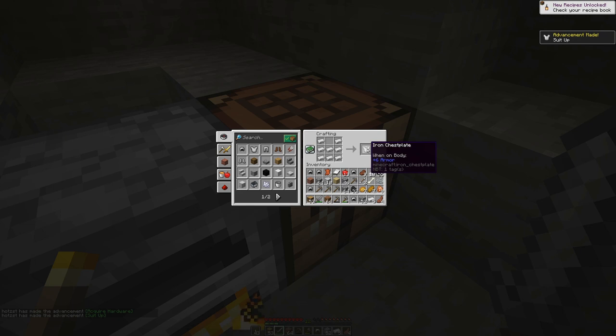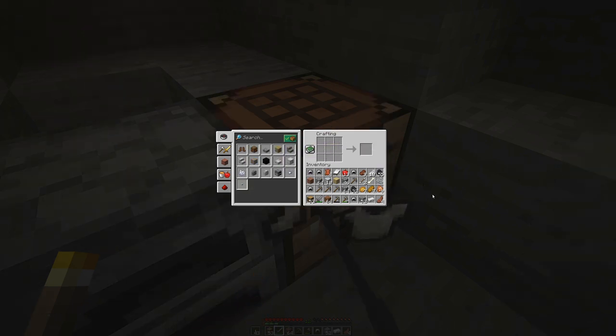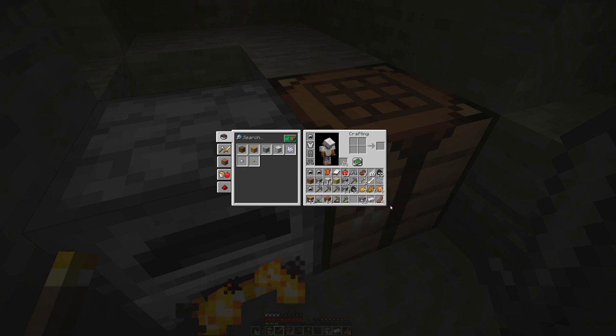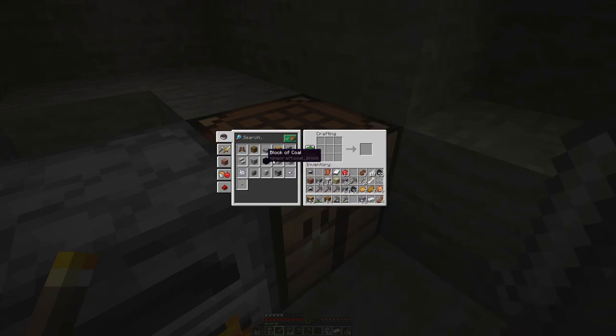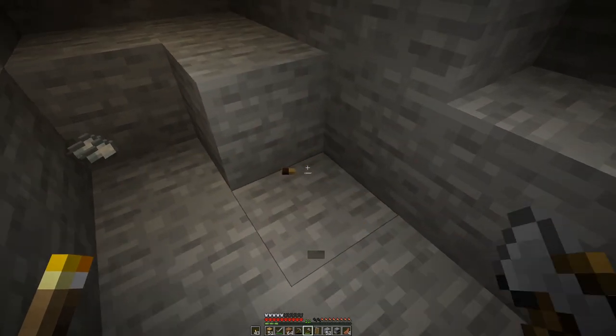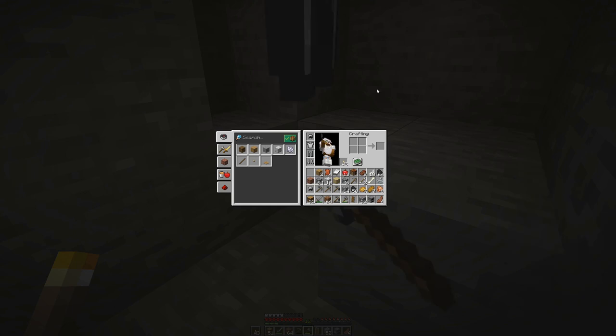So: helmet, chest plate, shoes... I created more than one helmet. That's not good — we wasted a bit of iron there. We have one ingot left, so let's use that for a shield. That should be good against the skellies. I don't need the extra ingots; I can also drop the helmets and not pick them up again.